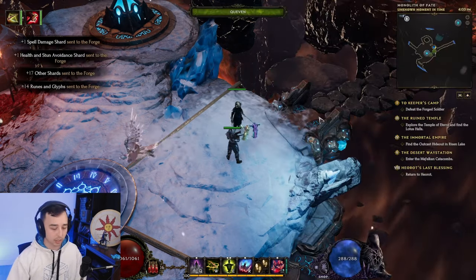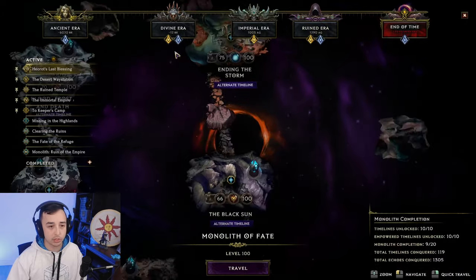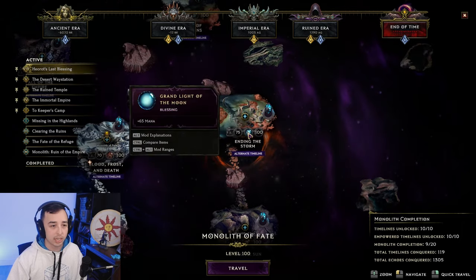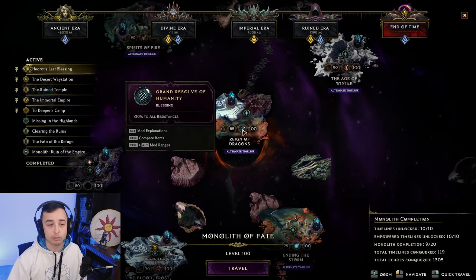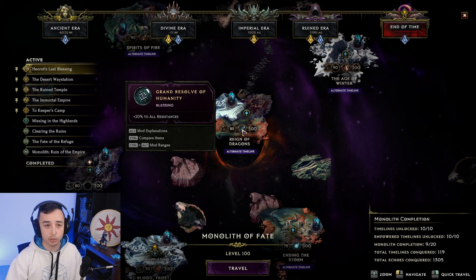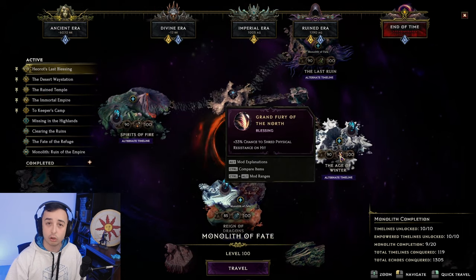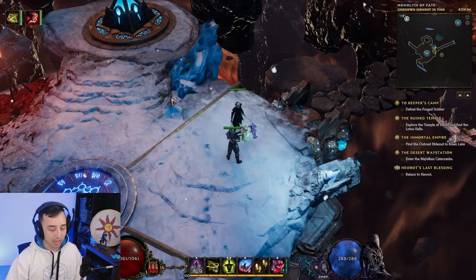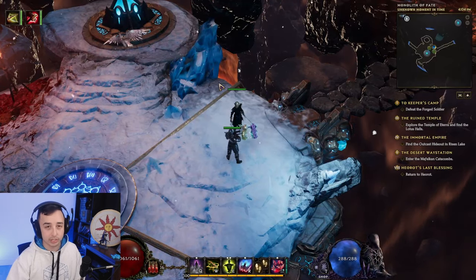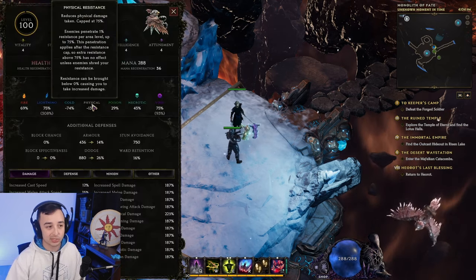I'm still missing a couple of things — still missing some blessings. Instead of Void Resistance here, I would like to have Crit Multi, Lightning Rez to have even more Mana Regen. I would want Crit Avoidance here to get even more Crit Multi as well, because stacking Crit Avoidance gives us Crit Multi with our passive. I'd also like to have Shred Cold Rez on hit. I'm still missing a couple of things, but as you can see, this build does not lack any damage — it's just absolute ZHP.